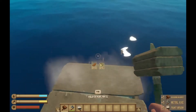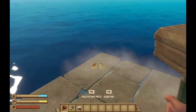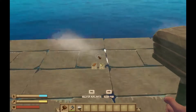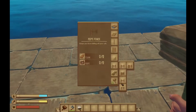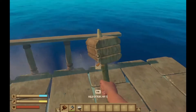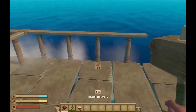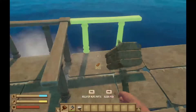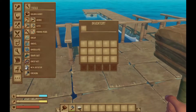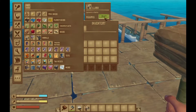Now that the game has started, just take the building hammer and create a space to put the llamas. I'm going to put a 4 by 4 square space for them and build a fence so that they don't escape. Once you have a space, just build — buy — the llama.